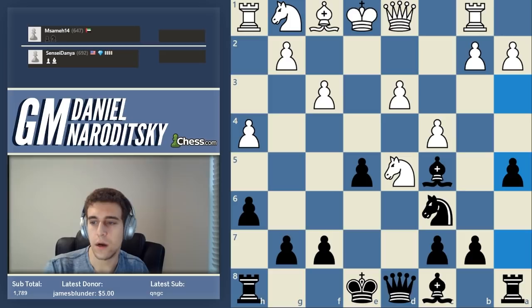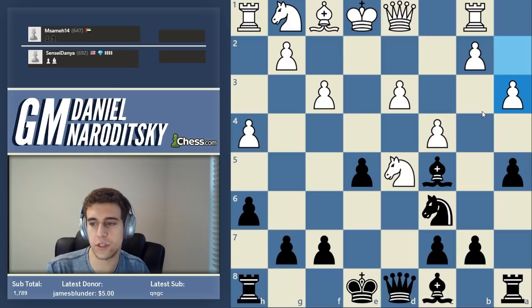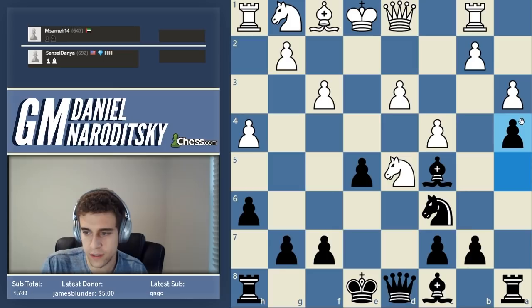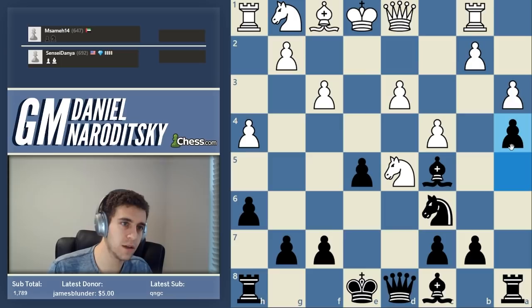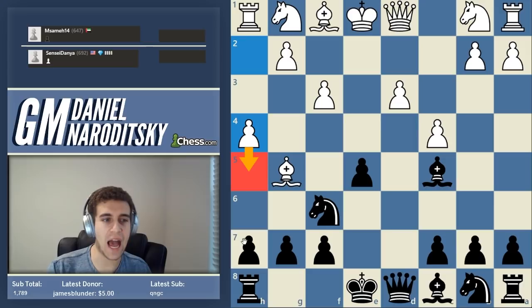'Why not b6 instead of a4?' - well, b6 doesn't actually stop b4, it maybe softens it a little bit, but it doesn't actually stop white from playing b4. Nimzovich was basically the father of prophylactic thinking - he lived in the first half of the 20th century. You don't want to stop every single threat. In a position like this, I would not say 'white wants to push his pawn to h5 and I'm going to go h5.' You can take prophylactic thinking way too far.